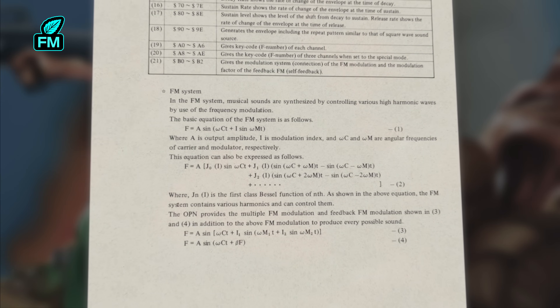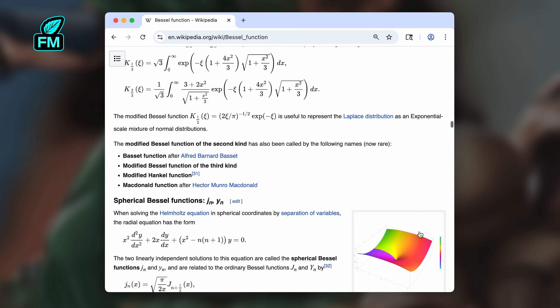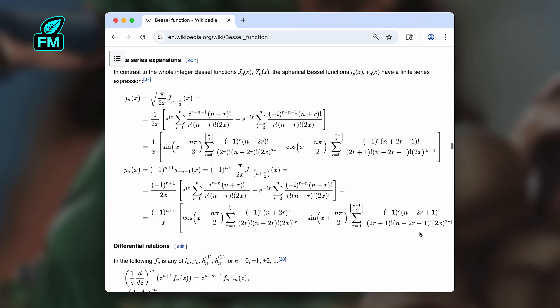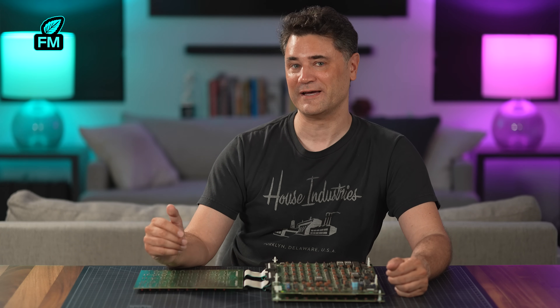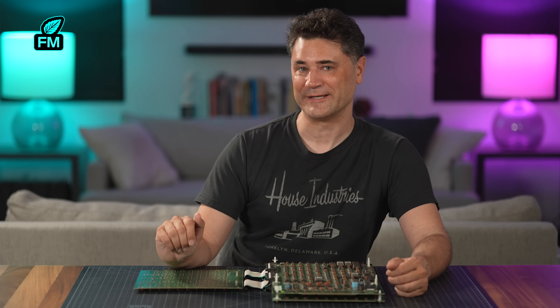But how those operators and envelopes are configured is a mystery. All I have in the datasheet is register names and a few equations on frequency modulation in general, with the only lead being a casual reference to Bessel functions. And if I've got to wrap my head around those to make SID-like sounds in FM, then this could be a very long project. I don't have prior experience programming FM, and I'll have to learn it at some point, but I'll cross that bridge when I get to it.